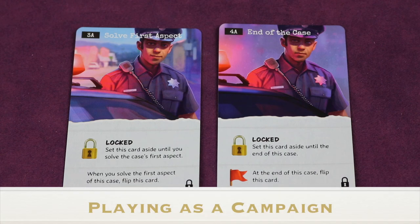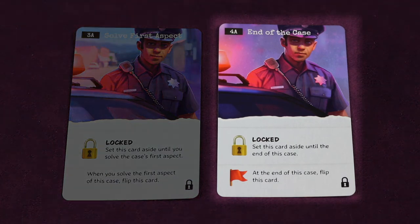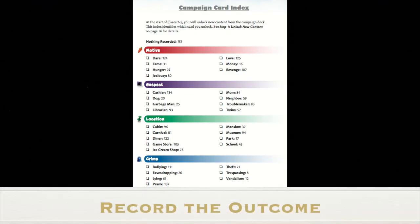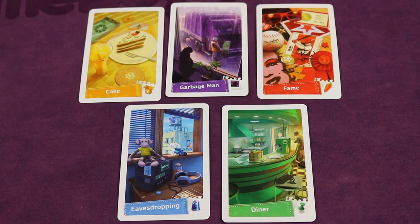That should be everything you need to start your first game of Spy Club. At the end of the game, flip over card four and it will introduce you to the campaign. Spy Club is designed to be played as a five-game campaign — the five games represent five crimes laying the groundwork for a master crime, and each game you'll record one aspect of that master case. At the end of each case in the campaign, you'll have the opportunity to record one new aspect of the master case, which will have one aspect in common with the case you just finished.